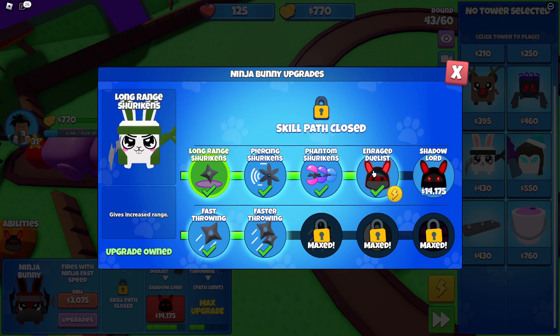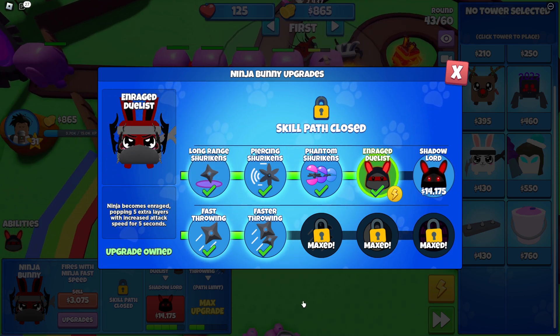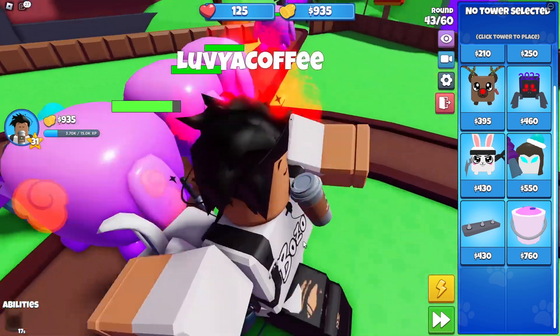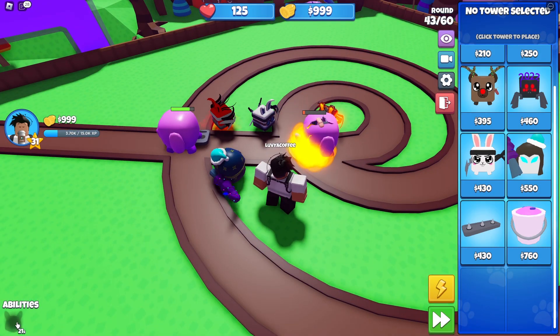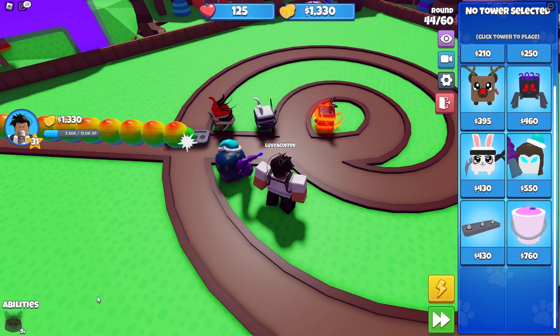Oh, we have an ability now — I forgot we upgraded our ninja bunny. The ninja becomes enraged, popping five extra layers with increased attack speed for up to five seconds. Oh my goodness, he gains flames! How often can we use it — every 20 seconds, but it goes by really fast because we're at double speed.